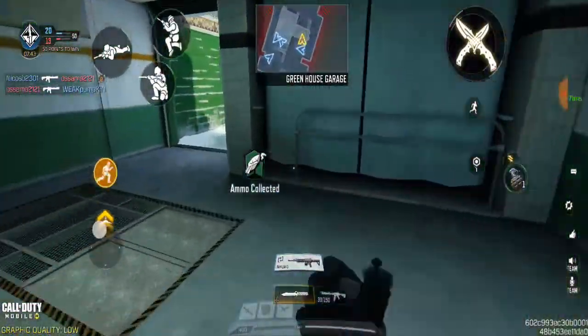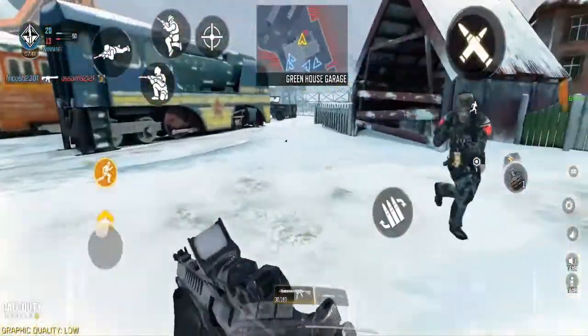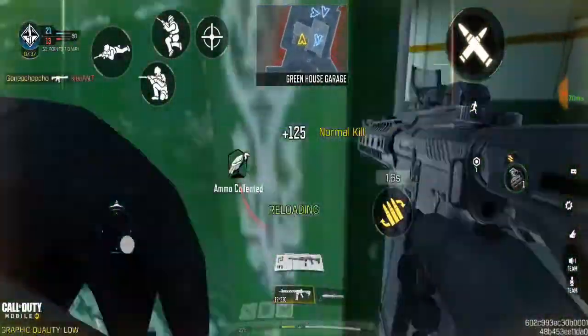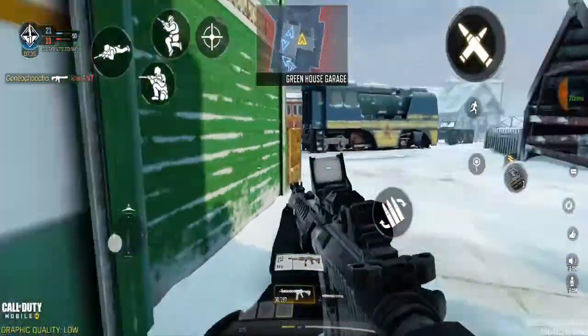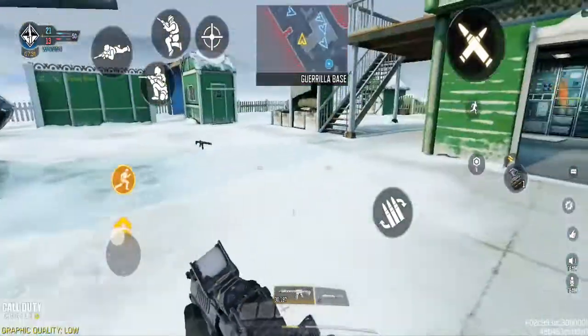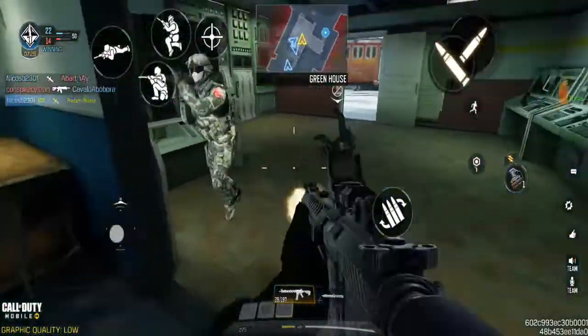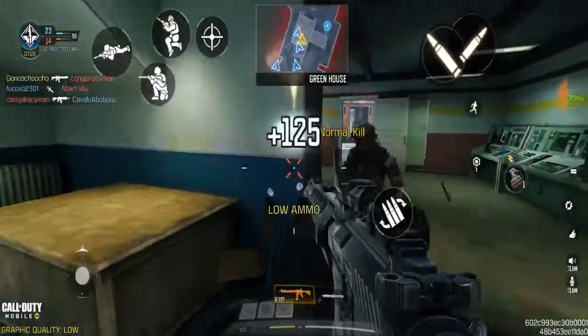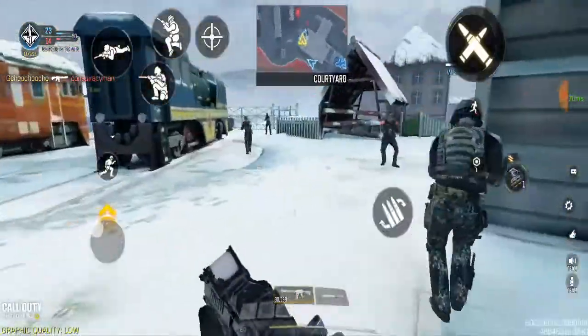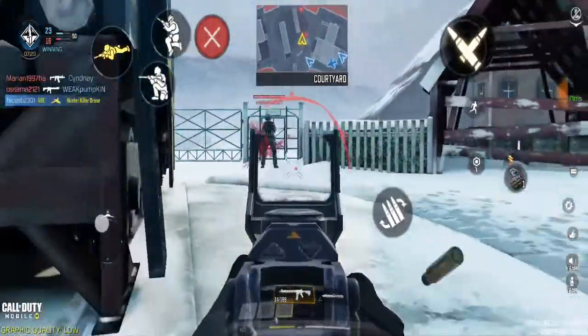Notice right now it's not showing the knife button interfering, so we can just shoot normally. Even though it might show, it will show in the left-hand corner of the screen where I can't accidentally hit it. This will actually help you remove the accidental knife button problem.